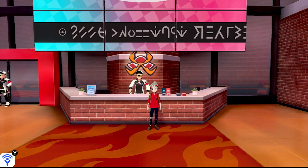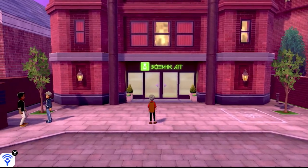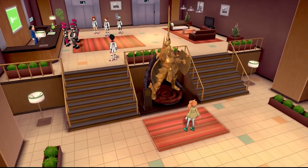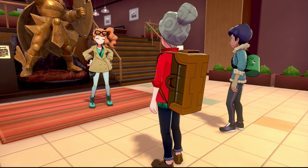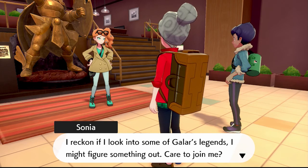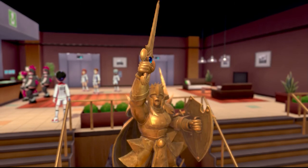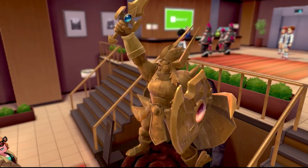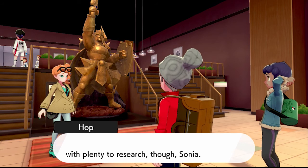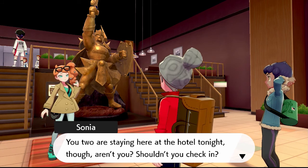We're going to go over to the hotel. I think we're going to have to fight Team Yell over there, which will be fun. They had to have a special league man show us the way in case we got lost. And there's Sonia standing in front of a big buff man with a sword and a shield — it's a statue. I'll take the short version: Darkest Day, statue's here, something something, it was definitely a man and not a Pokémon.